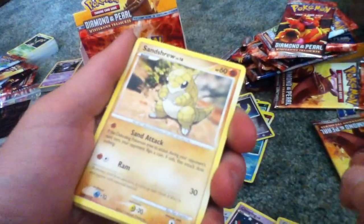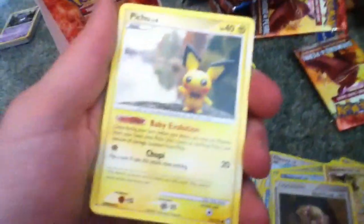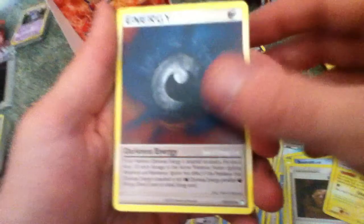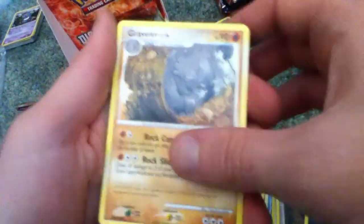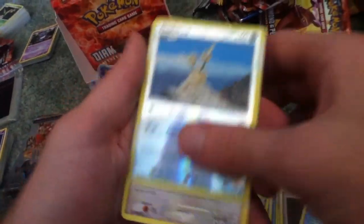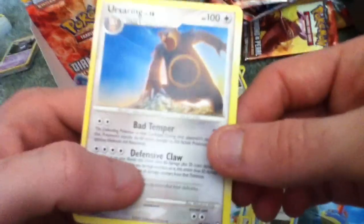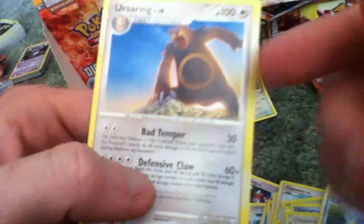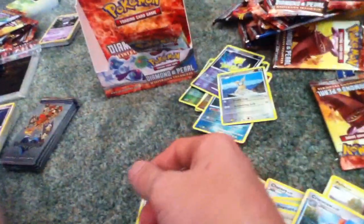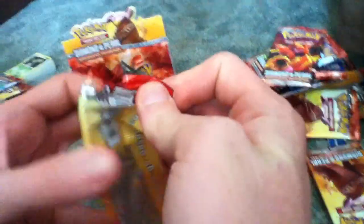Pyrrhus, Zubat, Chikorita, Phineon, Teddiursa, Cranidos, Dewgong, Dodrio, Reverse Gabite, and a Nidoqueen. I think I have this card from one of the previous packs, but not from this booster box. I like the artwork on this Ursaring card — the circle seems to be a lot bigger in this one. Looks like he's got a 20-inch rim on his chest.